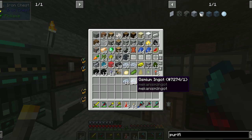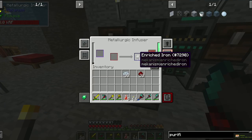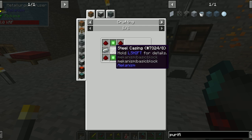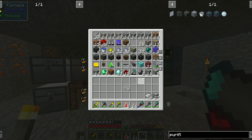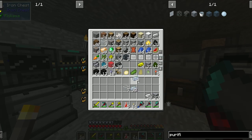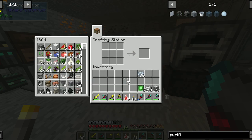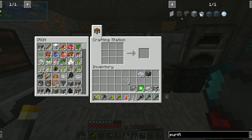I'm just going to go straight for 32 of these osmium, just to make sure we have a good amount. We were making steel — so while this osmium is cooking, I wonder if we have enough to make the enrichment chamber. We need steel casing, which is osmium, glass, and steel. Let's cook up the steel. Most important part — let's go. There we go.